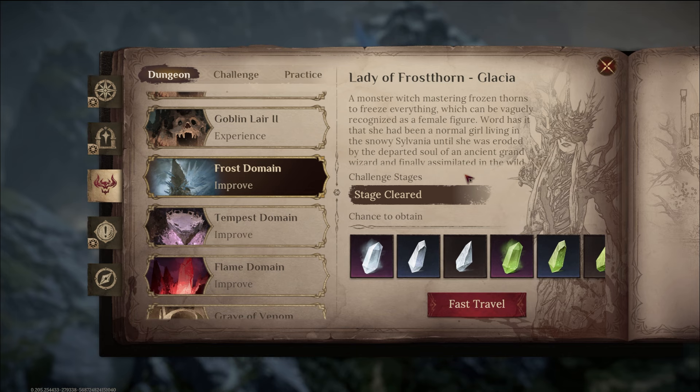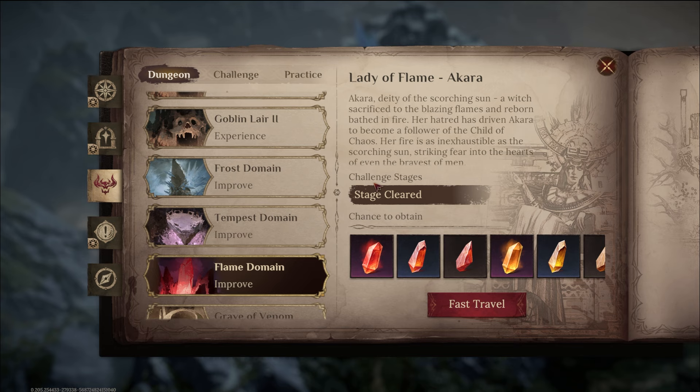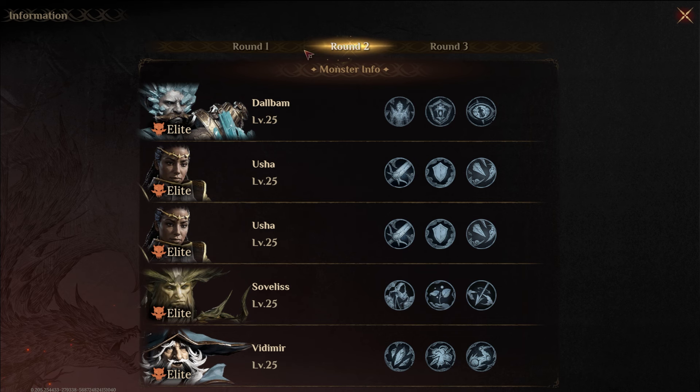I want to show my team. They always change each season — the domains and the dungeons. So this video is going to be my three domains. I'm going to show you guys who I'm using to clear them, show the clears, and quickly talk about what the boss is doing. First, we'll start with the easy one — the Frost Domain. If you look on the low level stuff, it actually shows you what you should use, by round, and then the boss.